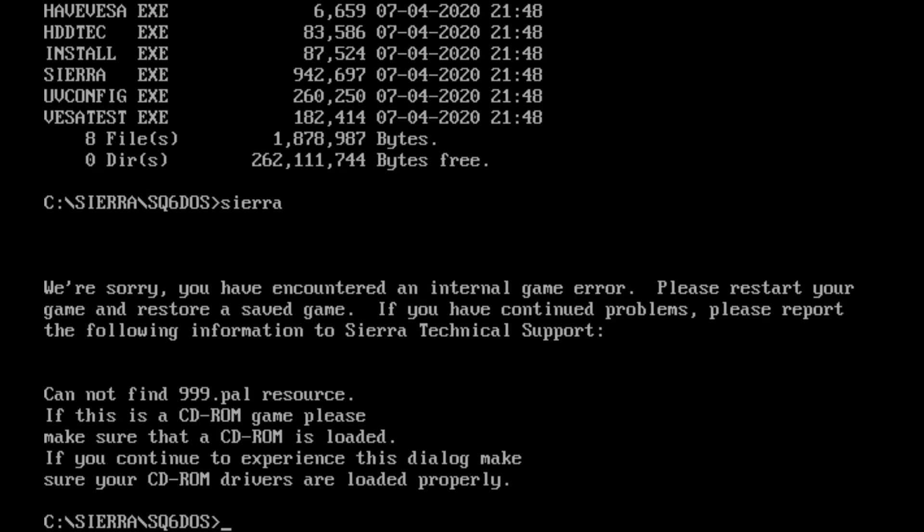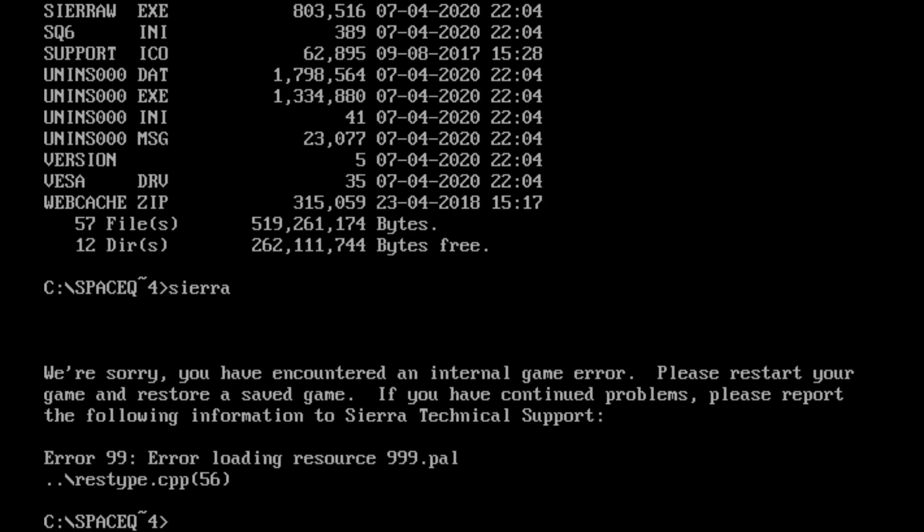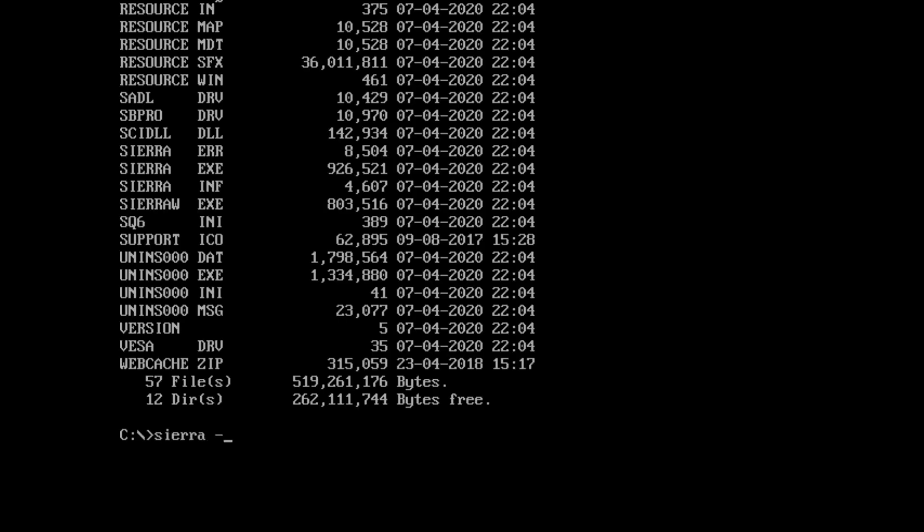Okay, hang on, maybe I just didn't mount the CD-ROM properly, or let's just try the GOG version instead. Here's the GOG version, let's just run that, and god damn it, 999 — even when I was recording this, holy shit. So if you can't get Space Quest 6 to run, if it's giving you a lot of grief, don't ask me how, but if you launch it with the parameter O, it just sort of works.